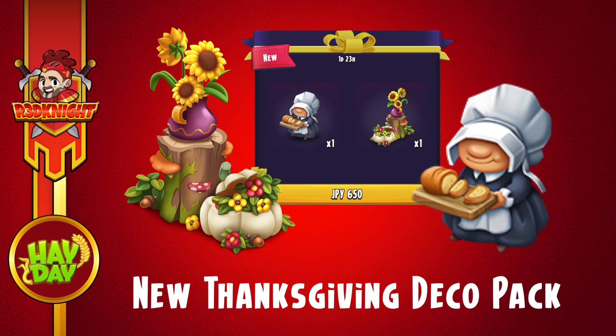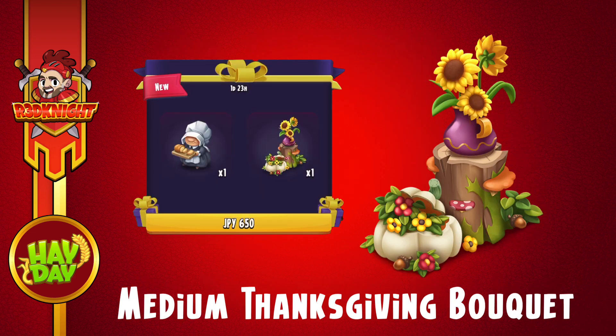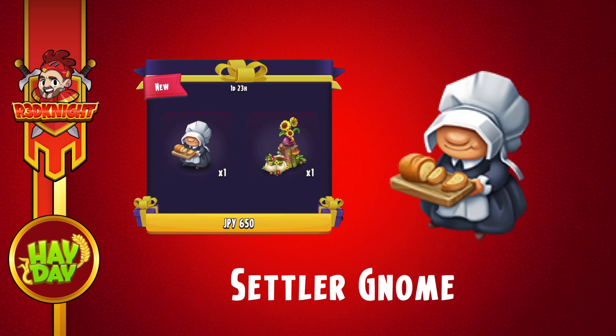Now we've got a deco pack for you. This deco pack includes two wonderful decorations. The first one, as you can see from this image here, is the medium Thanksgiving bouquet and it's very beautiful — I'd like to get this one for my design. The second one is a settler gnome, and this is the final gnome of the pair that we saw in the thumbnail for the event that we've been doing.